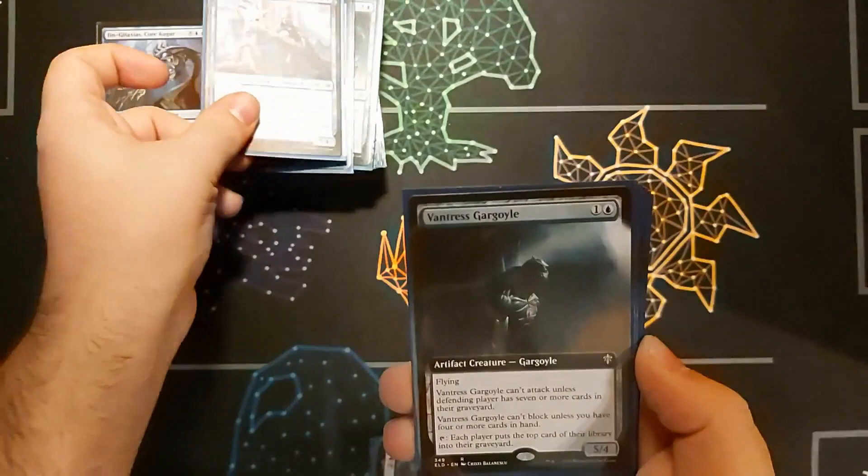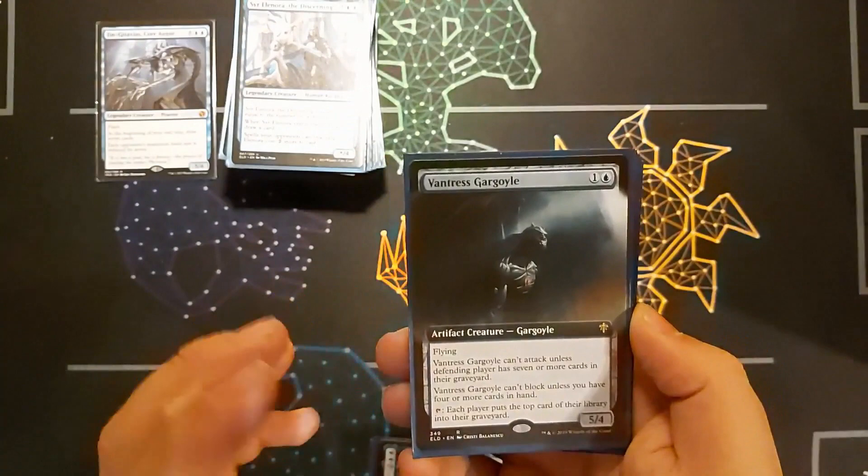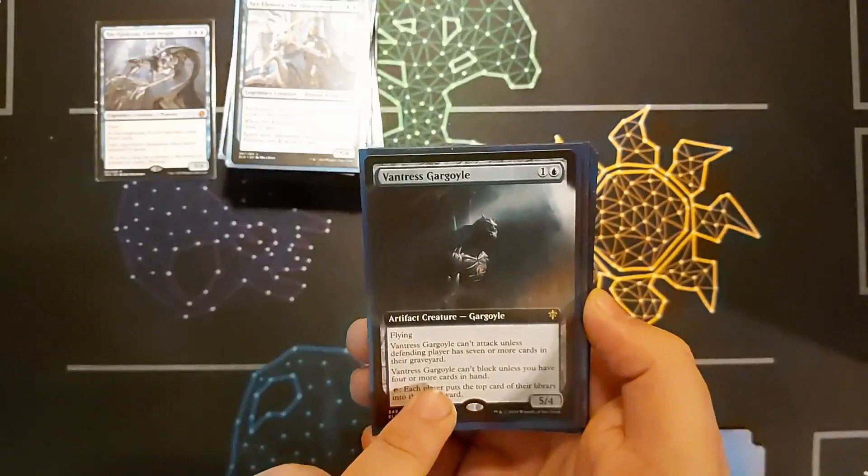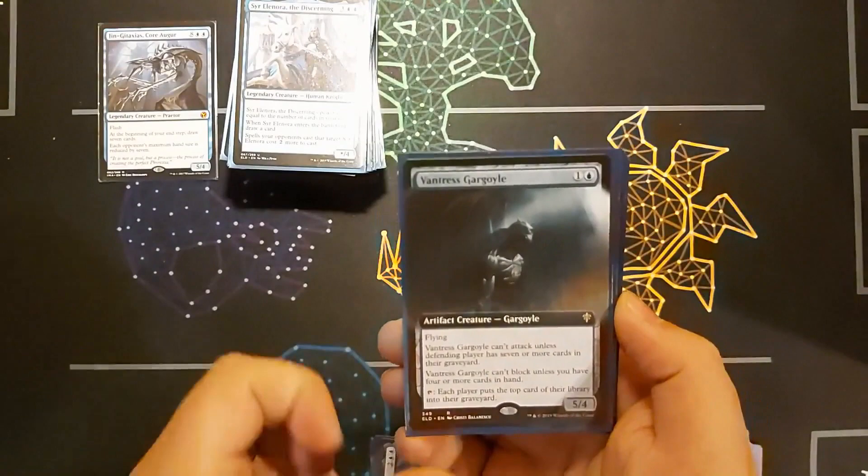Vantress Gargoyle — I've got the borderless version. It requires quite a bit to do something because it's two mana for a 5/4 with flying. Can't attack unless the defending player has seven or more cards in their graveyard. I've got quite a few opponent mills as well as self-mills to help with that. Can't block unless I have four or more cards in hand — pretty easy with this deck. Tap to mill one for everyone.